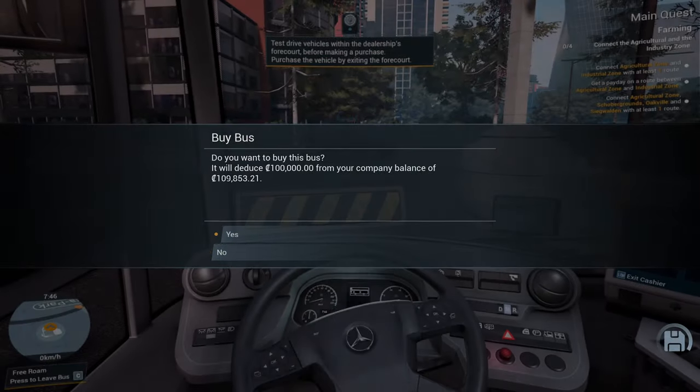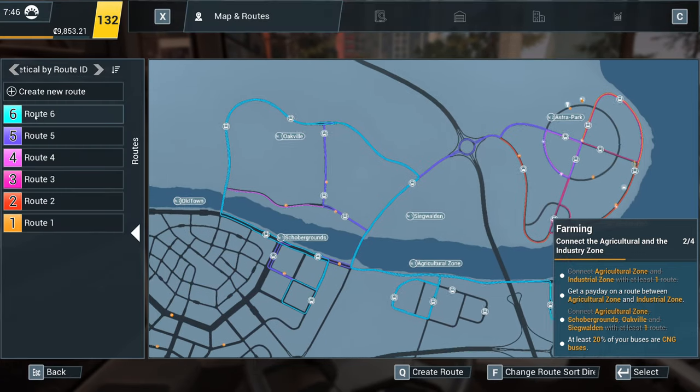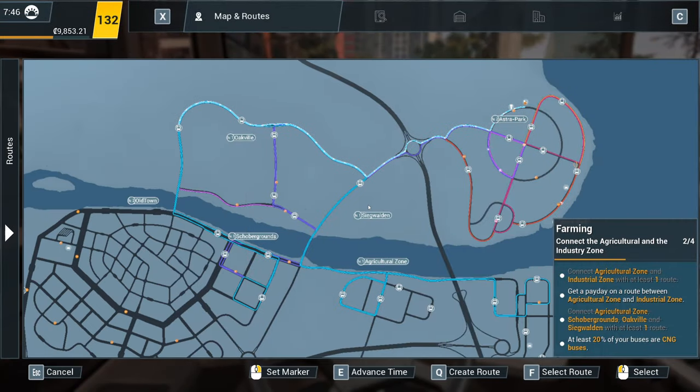Buy this bus. And if we can, allocate it onto route six, please. And now it's going to sling us absolutely flipping miles away, isn't it? And we're going to be really late.